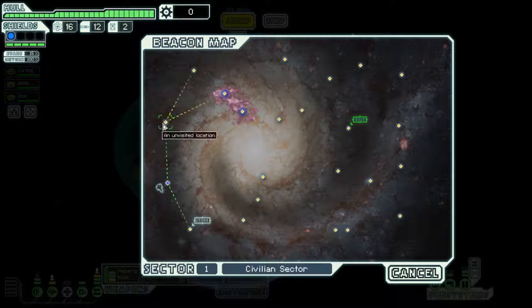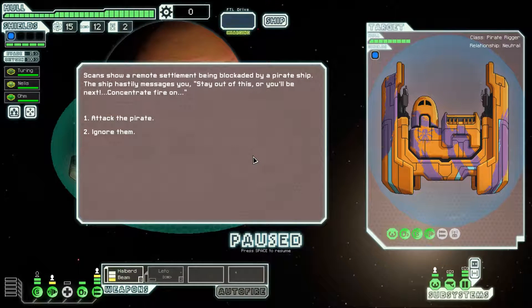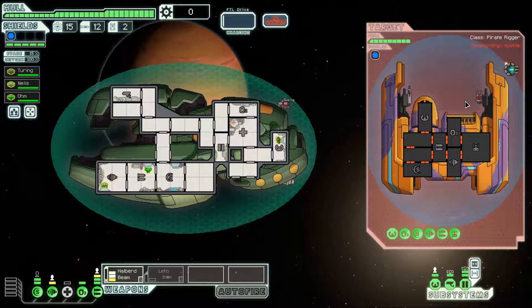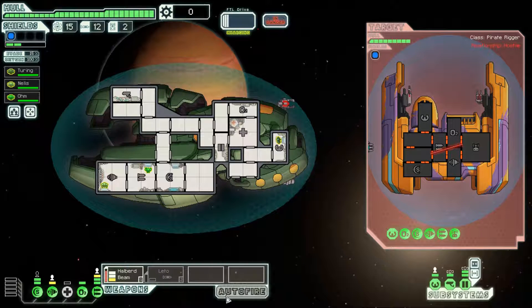Going to the store immediately is worthless because we have zero scrap, so we're jumping in the other direction instead and we get a pirate. Pirate should be pretty easy to take down — they have a single laser and a beam. They cannot penetrate our shields because we have the Zoltan shields. We're going to focus fire on drones, oxygen, engines, weapons, and the empty room. Turn auto fire on — two shots from this beam will kill them.